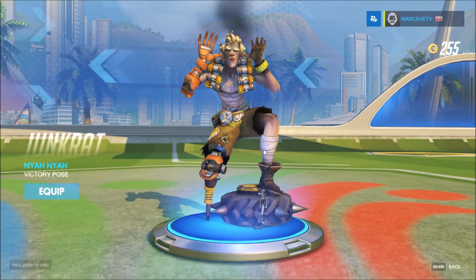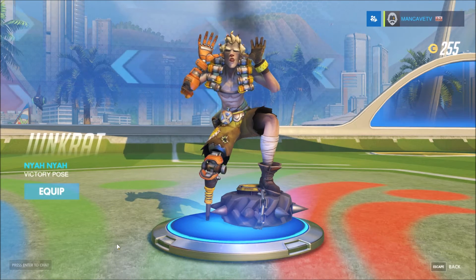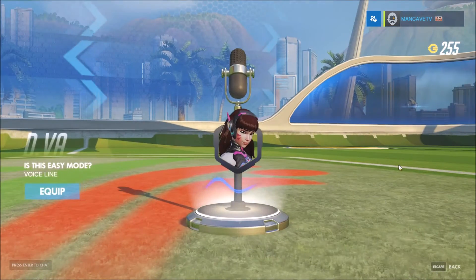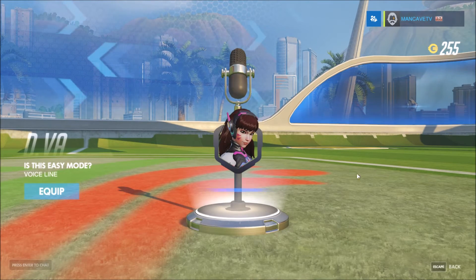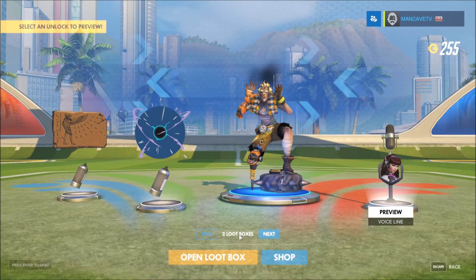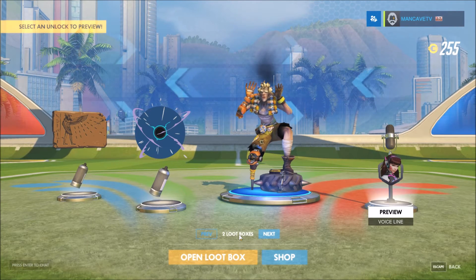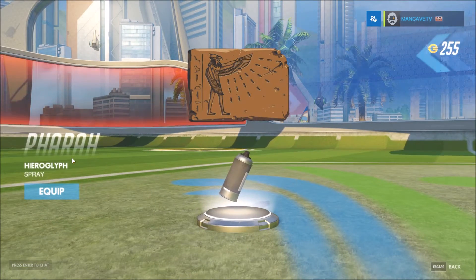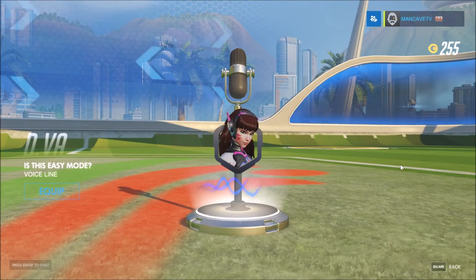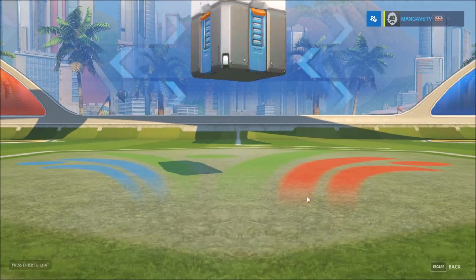I like this for Junkrat, that's honestly really cool. Is that a taunt? Oh, a victory pose — my bad, there we go. D.Va is honestly really good, I like using her — very effective. I don't think the robot she has is very effective, but it might just be the way I use her. And a spray for Pharah, that's really cool, I'm gonna equip that. This one's for Zarya — I don't usually play as her but I'll equip it anyway. Let's open another one.